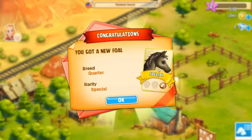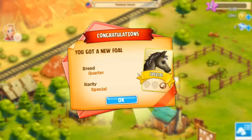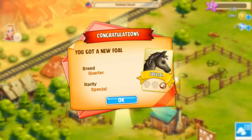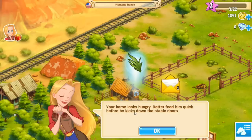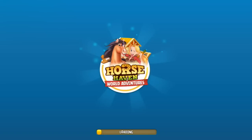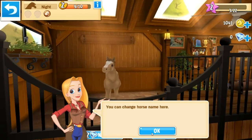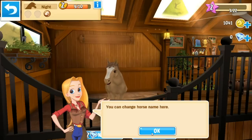We got a foal already — oh this is so exciting! So it's a special rarity, it's a quarter breed. Oh my goodness! 'Your horse looks kind of hungry — better feed him quick before he knocks down the stable doors.' Hi little guy! Look at this, we can name him. His name's Knight right now so I guess he's a male.